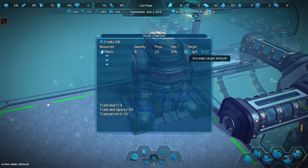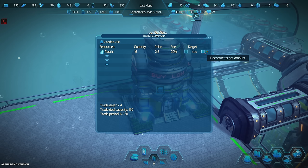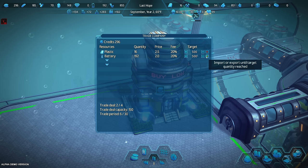Let's say we get a lot of plastic — the plus is on the left and negative on the right. Can I type here? Good. Let's say the target is 500. Import or export until target quantity reached. I'd rather do export only — so if we get to 500 and we're just sitting there, export it and give me money.